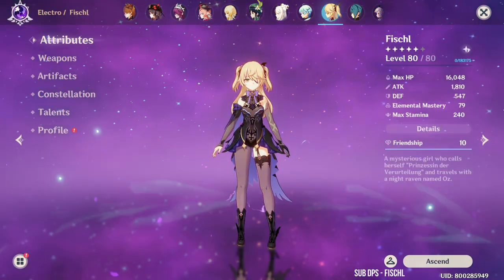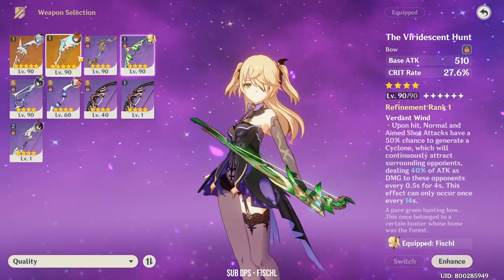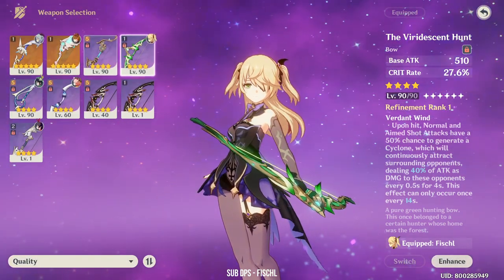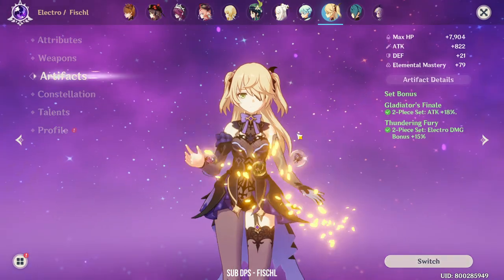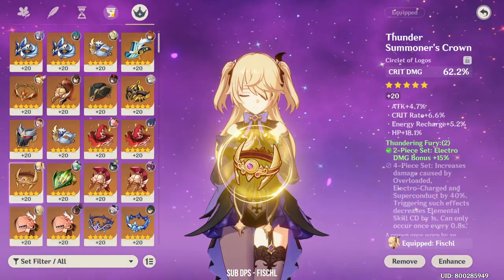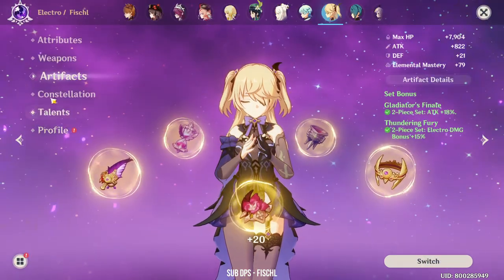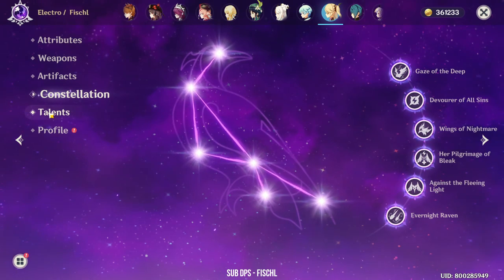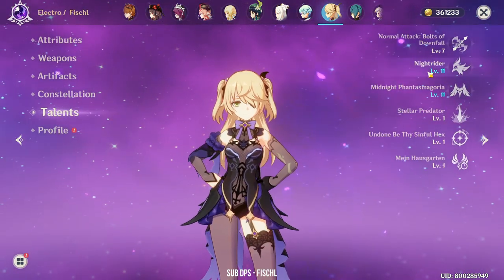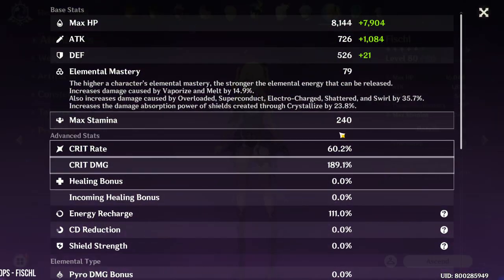Next is Fischl. Fischl is using the Viridescent Hunt by default because most of the time one of my main DPS is using the Skyward Harp. She's running Gladiator's with Thundering Fury. She's at Constellation 6 with Talents 11-11.